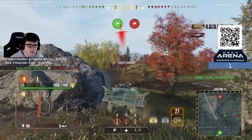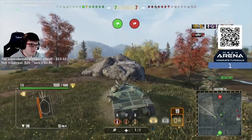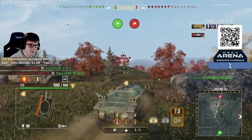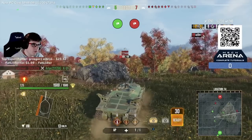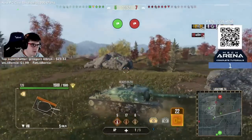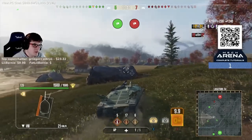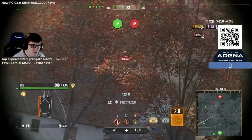The problem with the T28 is when multiple people come from different angles — from behind they're going to pen you every time, so that's not ideal. But it doesn't really matter when you have this alpha, because even if they pen you, you only have to pen them once to make it worth it. The tanks you really want to avoid are ISU-152s using premium ammo from the front, or high-tier tank destroyers with very high penetration.